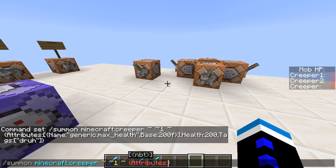So you do Attributes, capital A, colon, square brackets — that's where you put all your attribute stuff. Inside, curly brackets for the one attribute you're changing. Then Name, capitalized, colon, in quotes: generic.max_health. Outside the quotes, comma, then Base, capitalized, colon.